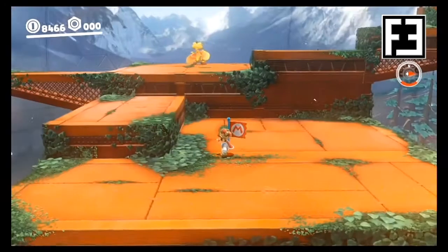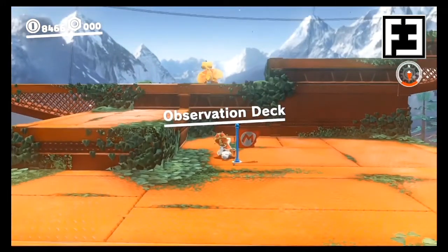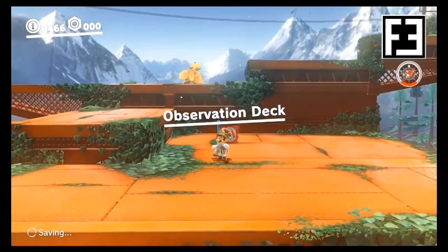Now in the Wooded Kingdom, we'll start from the Observation Deck checkpoint. From there, we'll find Peach waiting on a thin metal beam.